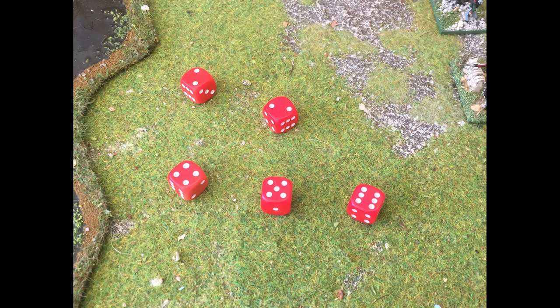So with our roll here we gain three ADCs. The two twos mean an ADC is unavailable, but the four, the five, and the six mean that an ADC is immediately available for this turn. So we will have three ADCs.